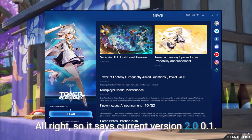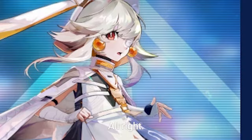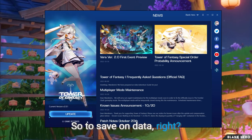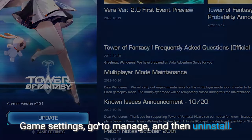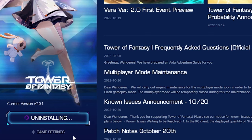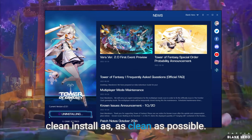So current version is 2.0.1 — that's a really good improvement to the launcher. Ruby! You want to not update the game because you're going to be uninstalling it anyway, to save on data. Go to Game Settings, then Manage, then Uninstall. Confirm — this should initiate the uninstalling process. We want to make sure that it's a clean install, as clean as possible.